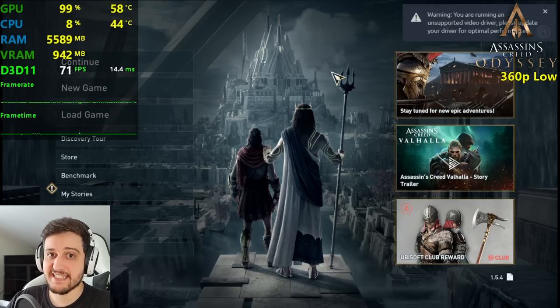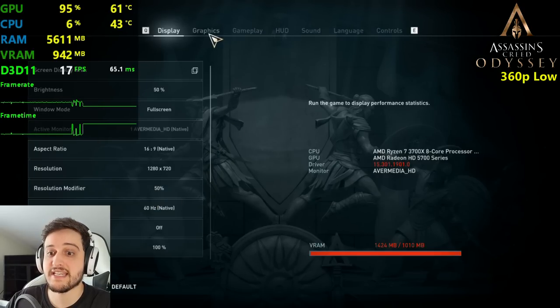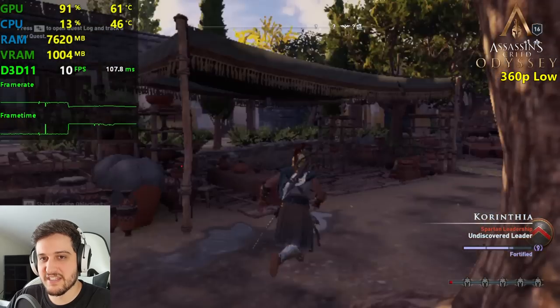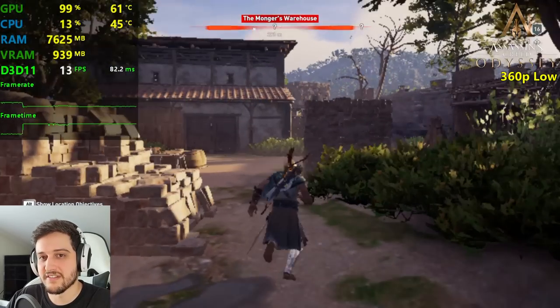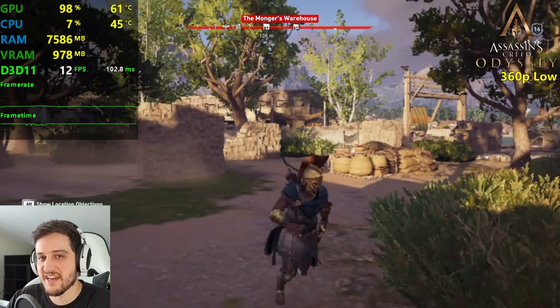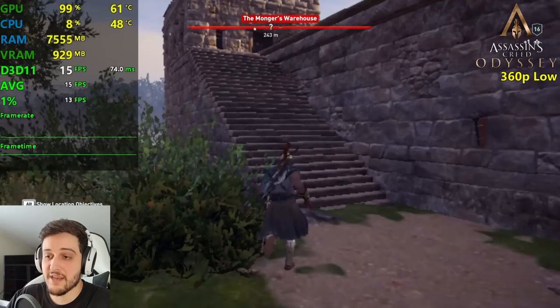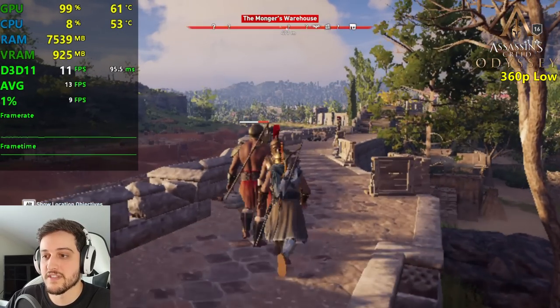It's time for Assassin's Creed Odyssey, and this is not gonna go well probably. We already got a warning — you're running an unsupported video driver. We're at 720p with 50% resolution scale, so we're actually playing at 360p, with everything set to the lowest settings. There's definitely some limitation within the GPU here — it's getting worse FPS than a GT 710. The drivers aren't supported, it's just a mess in Assassin's Creed Odyssey and these newer very demanding titles. Don't play them with the 5770.